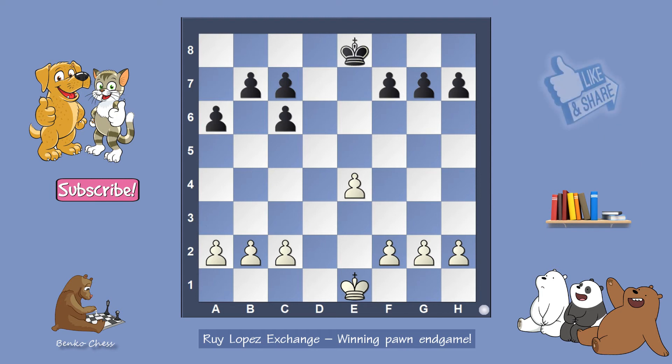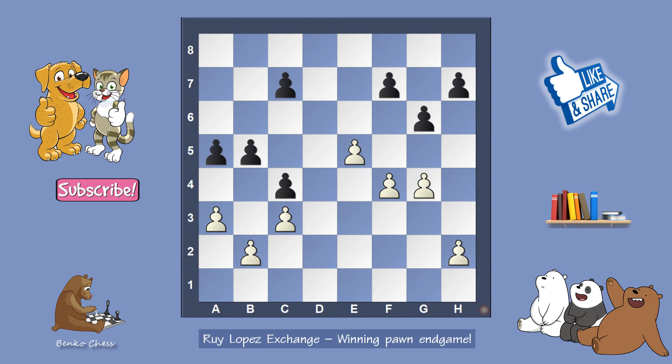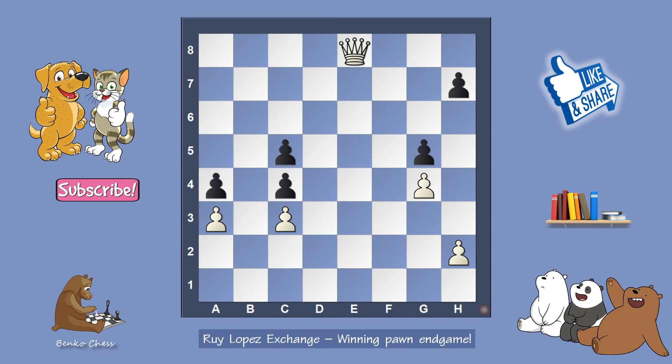Without kings on the board, white is completely winning. You first need to know how to stop black's pawns on the queenside. Then go with all pawns to make a passed pawn. Here black cannot stop white from making progress in the center — four pawns against three is too much. Then white is winning. The queenside is blocked and white promotes to a queen.